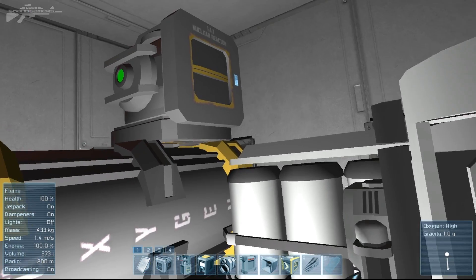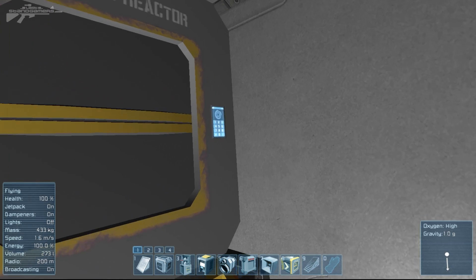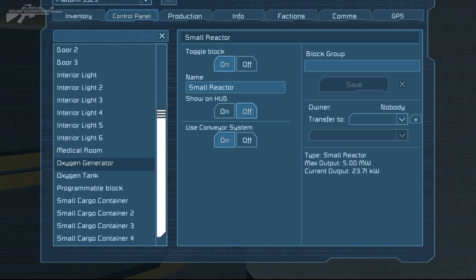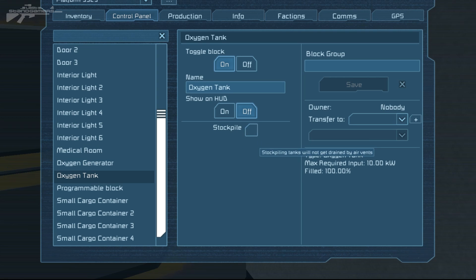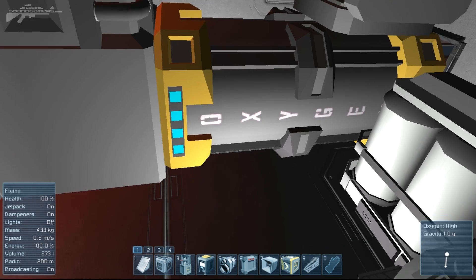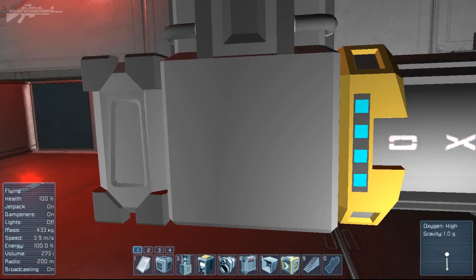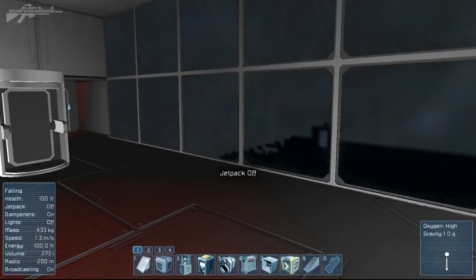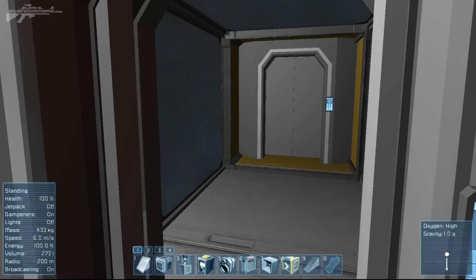Before we head out, let's have a quick look at some settings of the oxygen generator. There aren't too many options there. The oxygen tank has a stockpile option — instead of using the tank's oxygen around the station, this will just fill up the whole tank with oxygen and not distribute it. It's an interesting alternative if you want to stockpile oxygen for a later engagement.